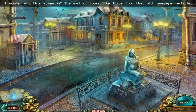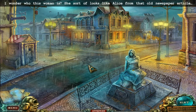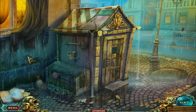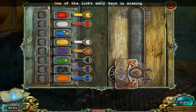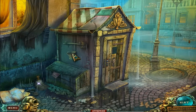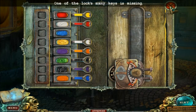I wonder who this woman is — she sort of looks like Alice from that old newspaper article. Did all of the women in this game look like Alice? Weren't there other characters around? Let me take a look here. Looks like a little puzzle that I have to solve. One of the log's many keys is missing, so I guess I cannot solve it yet until I get that key.